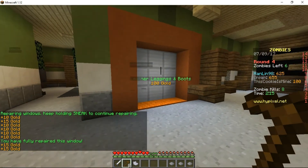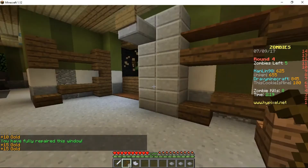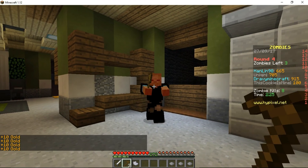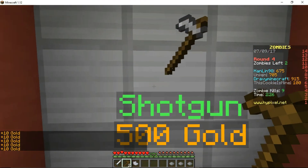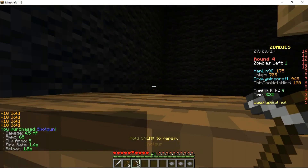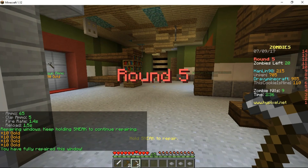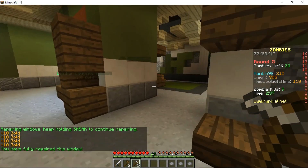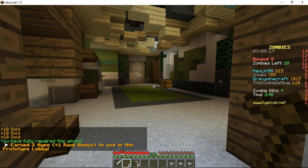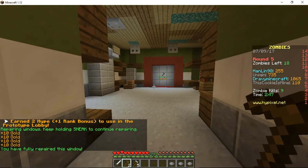100 gold — we can get armor, that's pretty good. A shotgun doesn't seem like such a bad idea. I think I might go for that if I have enough — let's upgrade to a shotgun, nice! You never know what kind of zombie you're going to face, so I figured it might be a good idea to get another gun, but we'll keep using the pistol too — no point wasting it. We can save our bullets for something bigger.